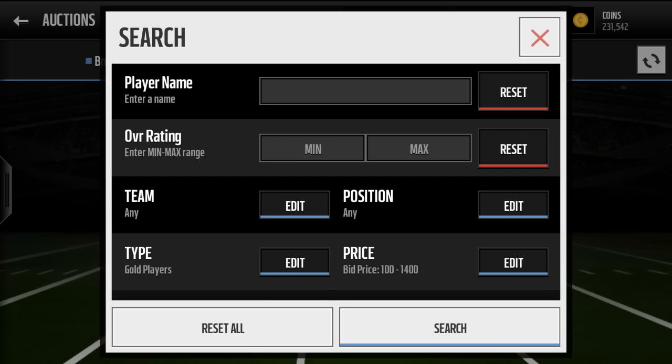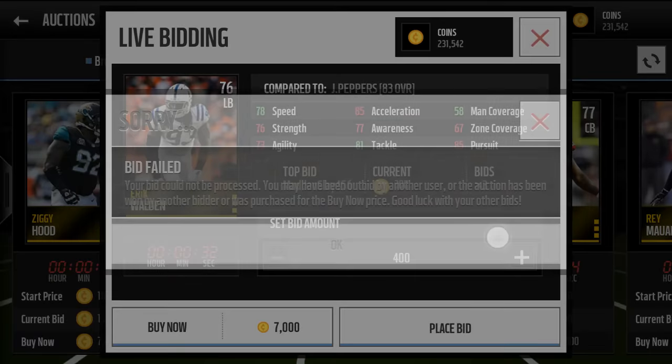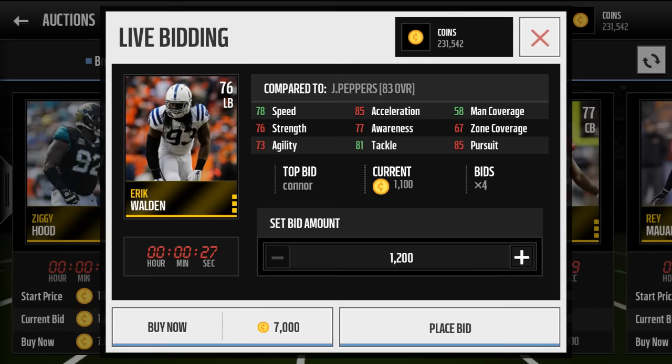You throw on a YouTube video like mine or something, sit here and start spamming bids on all these guys, and sometimes you'll get outbid obviously. But they'll sell these players you're getting instantly for 2,000 coins.